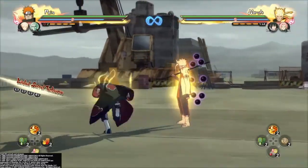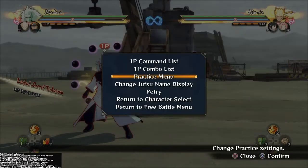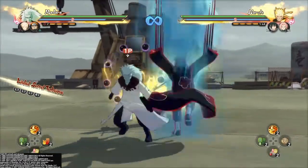Whenever you use chakra or do a jutsu or ultimate it'll go away. Now to showcase, let's use six-path Madara to show that it works with any character.